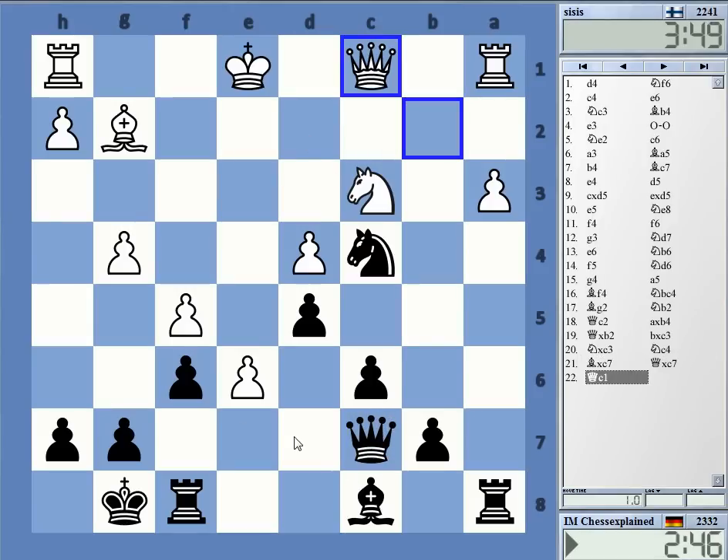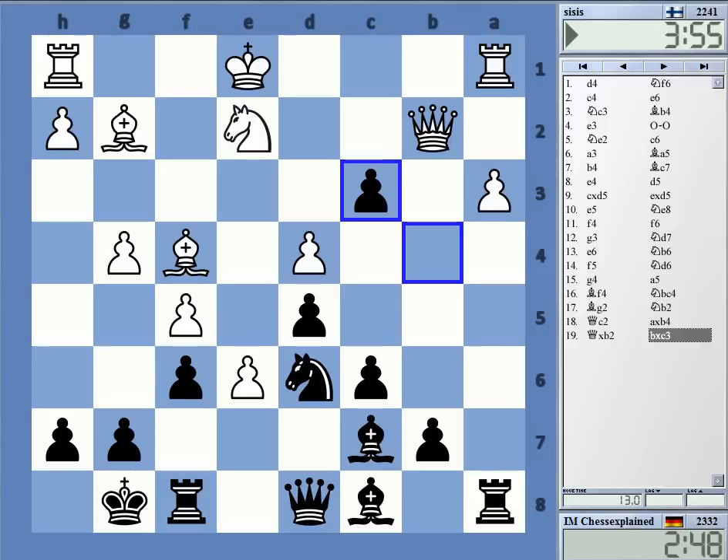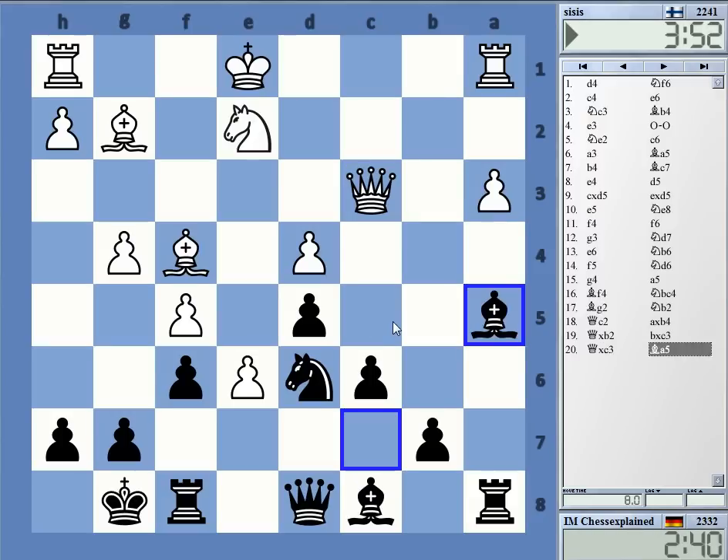Yeah, and then this is a totally unclear position — at least I have no idea what's going on. This pawn is really a problem. Maybe this and queen d6, and try to take the pawn — tricky. But okay, this was just the queen. Thanks for watching.